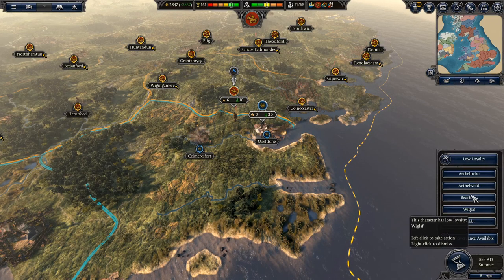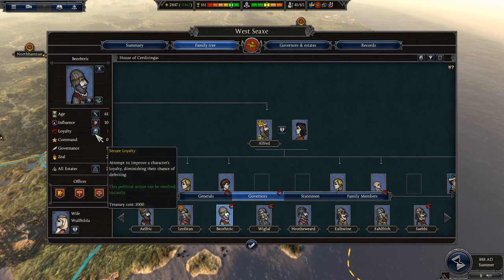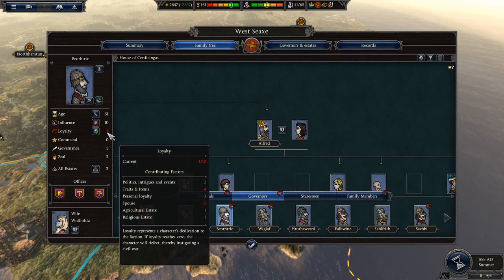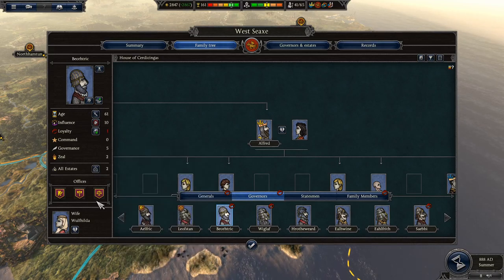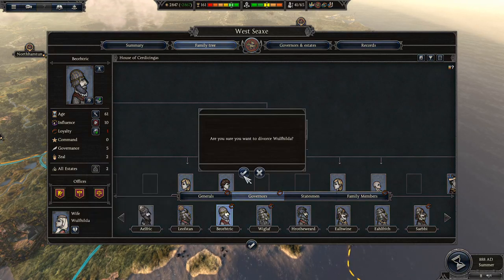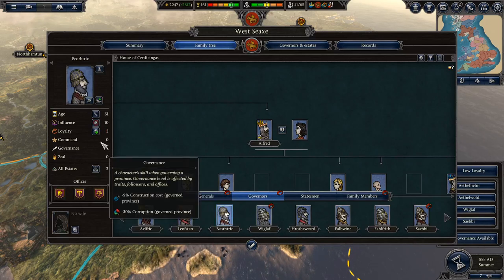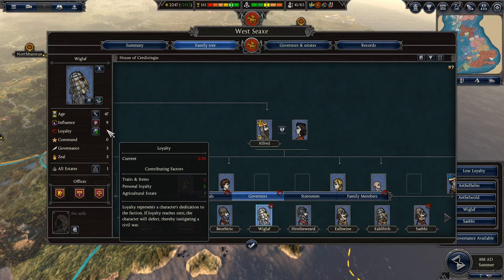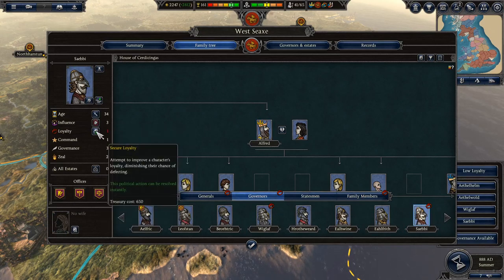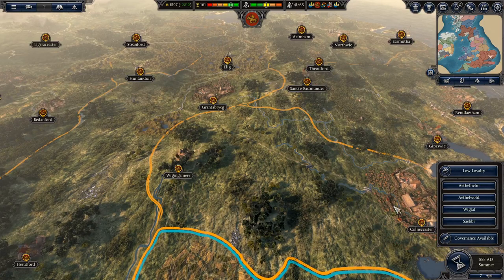That person's loyalty is at one — I need to deal with that. His influence is really high. His spouse doesn't like him — I could force a divorce. That would be cheaper than bribing. Force them! Now he should be more loyal to me — up to three, that works. Another lord is on one loyalty as well, so I'll spend some money on him too. People are unhappy that I did that, but it's necessary.